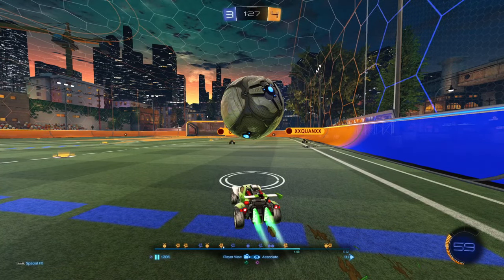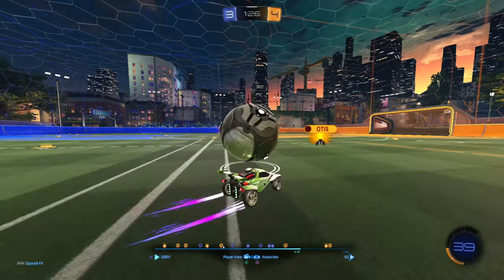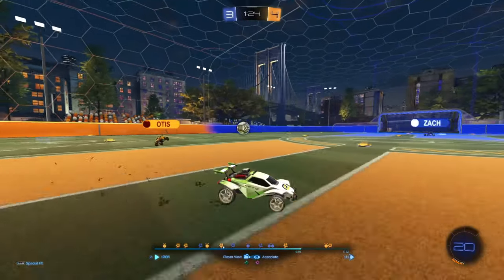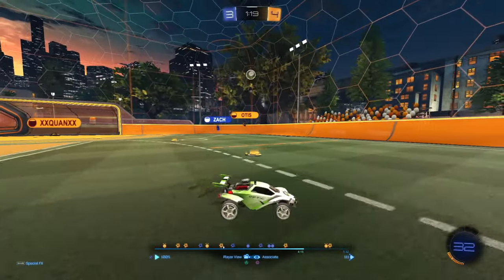Stop using so much boost when carrying the ball on top of your car. Modulate the throttle better — it looks like you're going 100% then 0%, 100% then 0%. Try to flutter between 25-50% throttle with feathered small taps of boost. You don't need to use 30 boost in a whole second like that. A little more calm and collected with boost and throttle, and it's much easier to match the ball's speed and carry it.